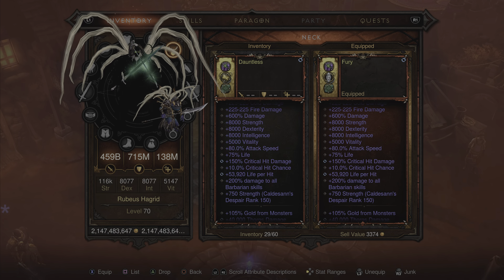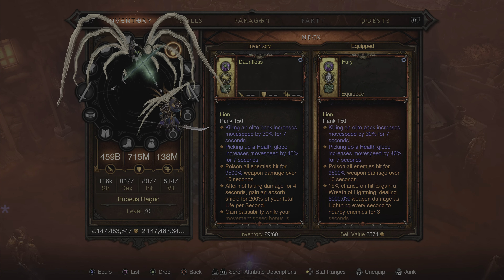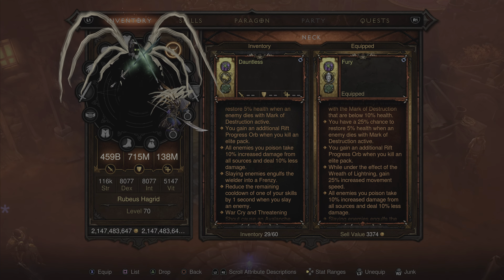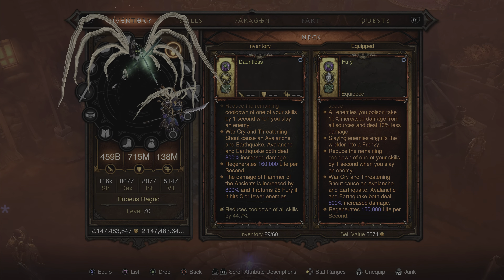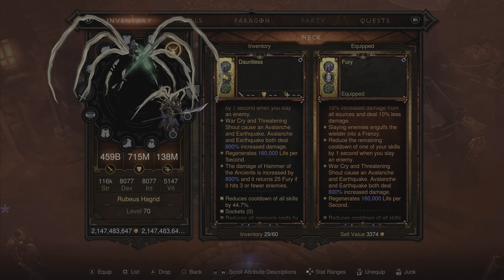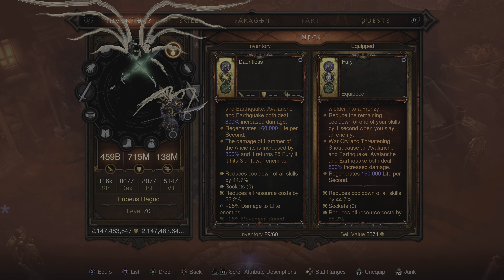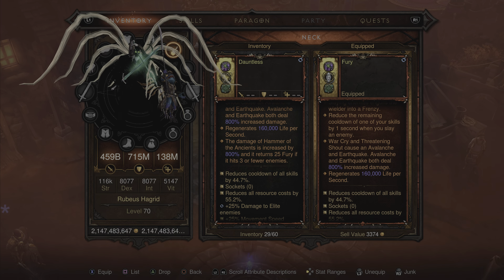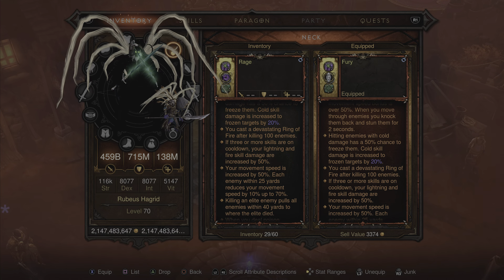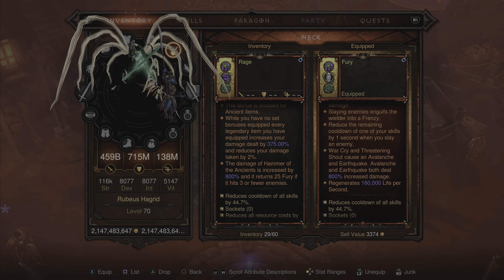Moving on into the amulet, we kept these pretty much the same — lowered the damage value a little bit, but we also made sure that they do have the rest of the Soul Shard affixes, as well as the war cry and threatening shout causing an avalanche from the Blade of Tribes. And it will sometimes have class-specific legendary powers on there — like this one has the damage of Hammer of the Ancients increased by 800%. So I'll take a look here at the Rage build as well. Just scrolling down — it's pretty much identical.